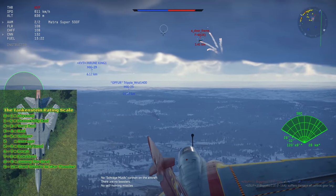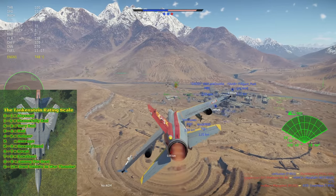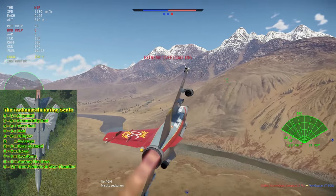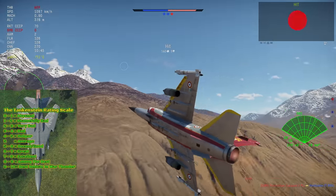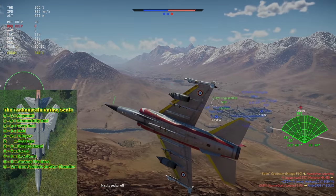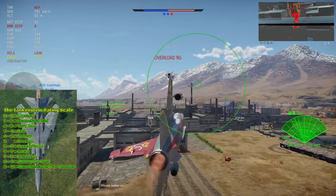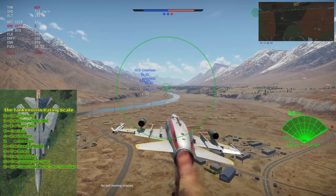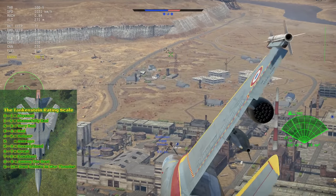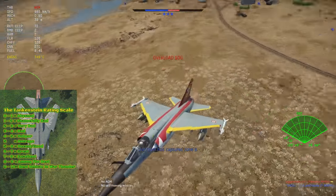For close air support, I give it a 6 out of 10. The Mirage F1 C-200 can only carry so much ordnance, which is less than some similar BR western fighters like the F-4 Phantom II, though it is still on the upper end of average for fighters. It can carry bombs up to 2,000 pounds and excellent SNEB rockets combined with ballistic computers. Unfortunately it lacks guided ordnance, but through its decent carrying capacity, ordnance power, good speed, and countermeasures, it remains a fairly capable CAS plane.